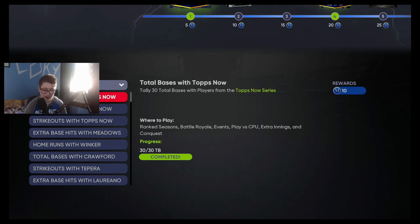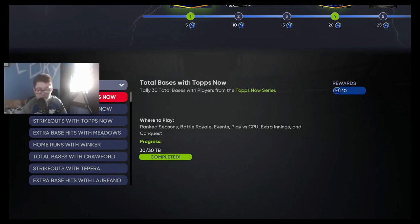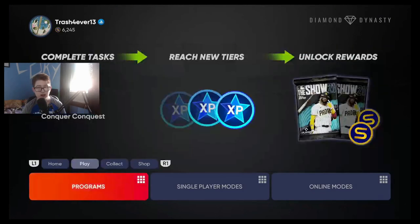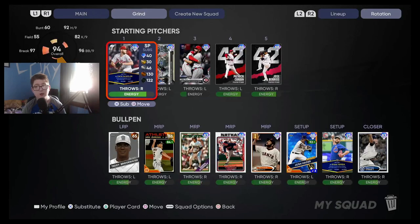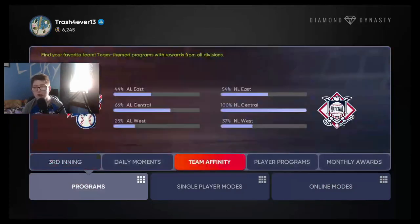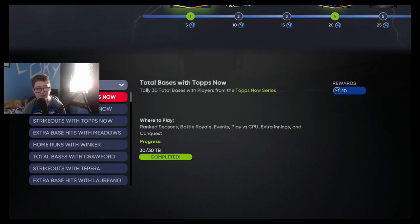Here's what I would recommend. I have my phone here, and I went in and wrote down all the missions. What you want to do is focus on these three first: tally 30 total bases with Topps Now, hit 5 homers with Topps Now, and tally 15 strikeouts with Topps Now. What I literally did was fill my entire team with Topps Now cards, went into a CPU game on Rookie, and knocked all three of those missions out in a single game. That's super fast — you're knocking out three missions for the price of one, in just one full nine-inning game on Rookie.